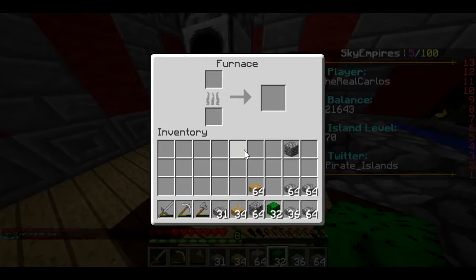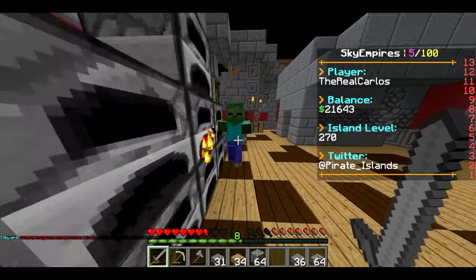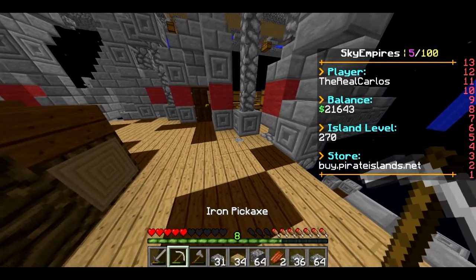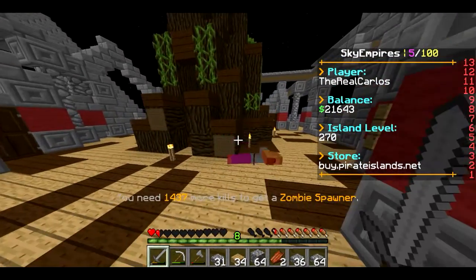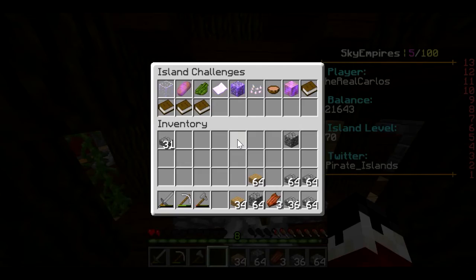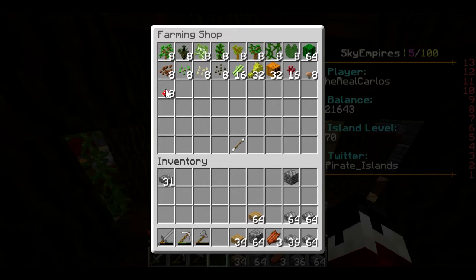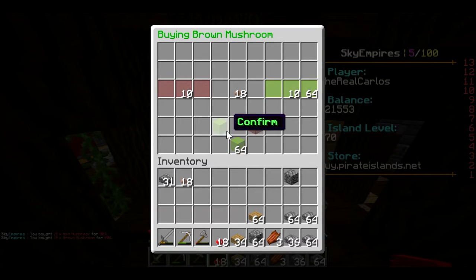We're smelting the cactus down. Meanwhile a mob came in — always messing with people. Staying AFK while it's smelting. We can also do the challenge which is cook up 18 bowls of mushroom soup — that's not that hard. We're going to go ahead and do that. It's at 18 so we cook 18, and all we need is wood.